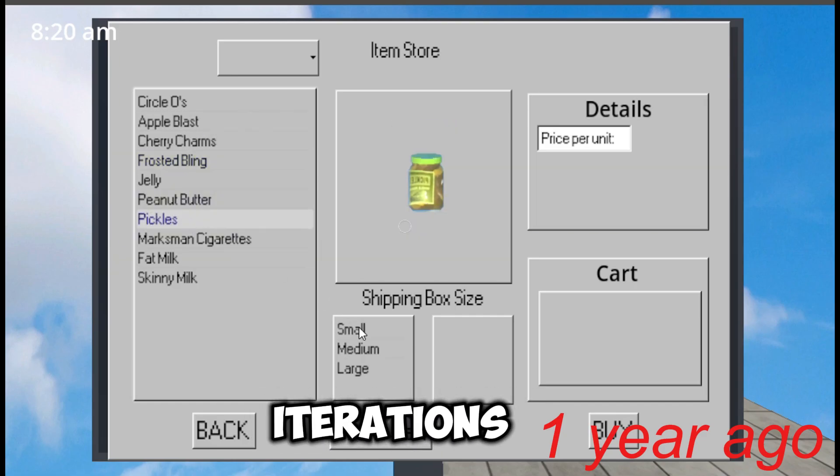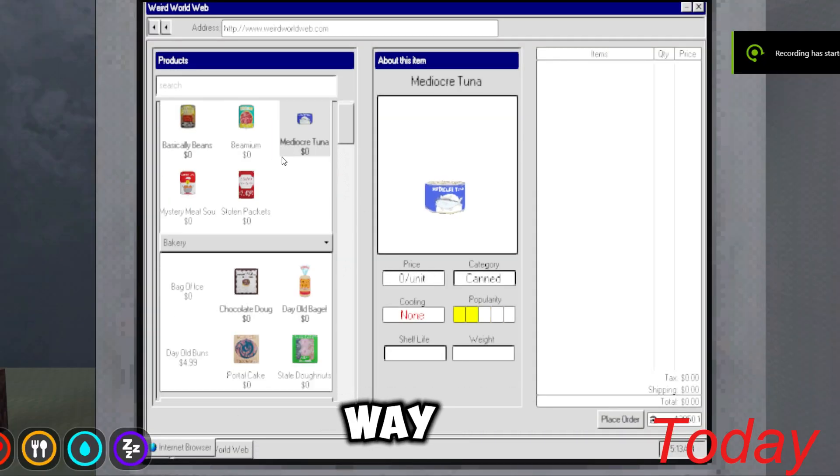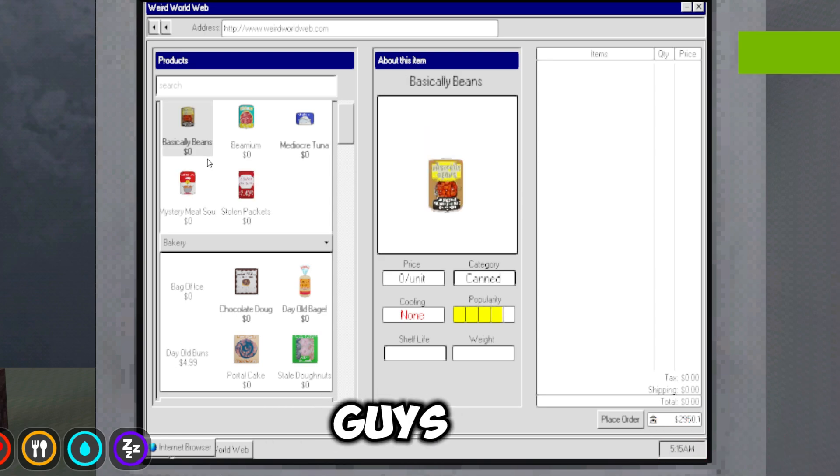Here are all my iterations of the item store. I'm moving some modules around, resizing things, and changing the way I'm displaying it to you. Tell me what you guys think.